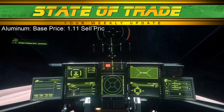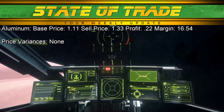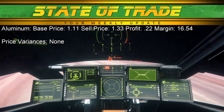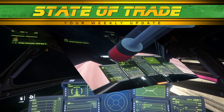Aluminum saw no notable changes this week. Aluminum has a base price of 1.11 and sells for 1.33 UEC. Due to low profit, freighting aluminum is hardly worth it — all outposts featuring aluminum held to base pricing.